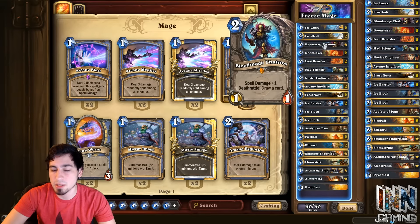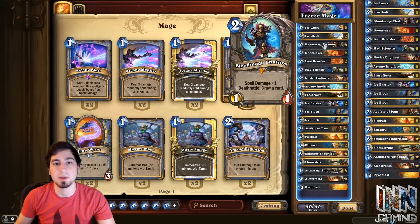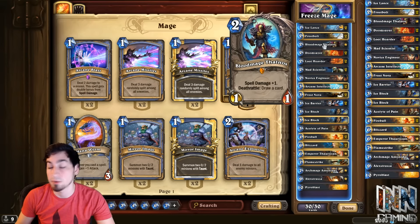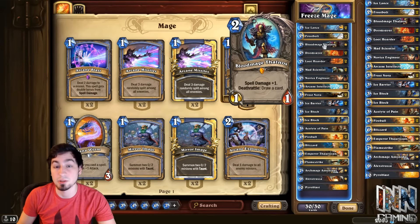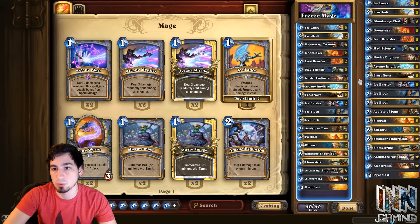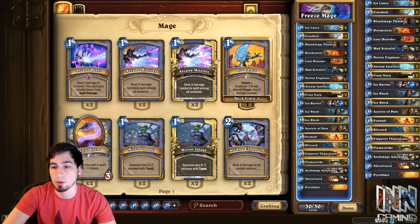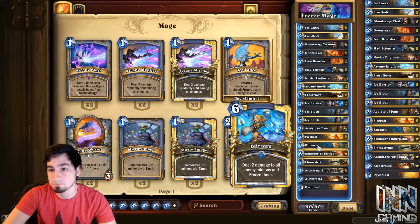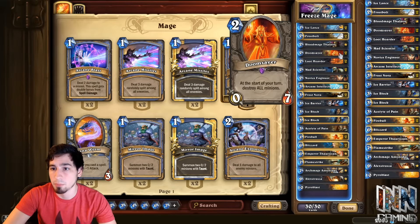The Bloodmage Thalnos is good because it makes your opponent have to deal with it — if they don't kill it, they can expect to take a decent amount of extra spell damage the following turn. Plus one spell power may not seem like a lot, but when you combo anywhere between two to four spells in one turn, it adds up. And also you draw a card, which is huge in this deck. Using the Loot Hoarders, Novice Engineers, Arcane Intellect, and Acolyte of Pain — the cycle for cards you're looking for, whether it be field clear like Blizzard or stall like Frost Nova, is very, very important.